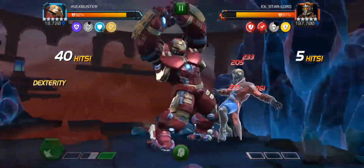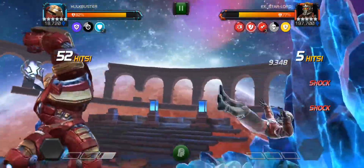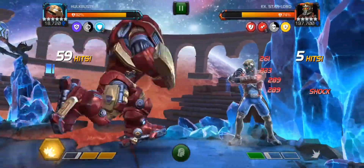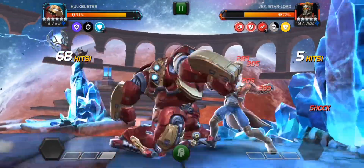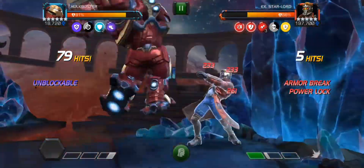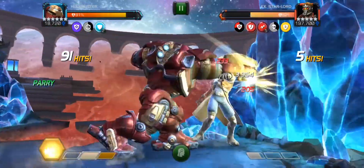With each shock debuff your attack keeps increasing and decreasing as they expire. Hulkbuster hits pretty hard though — right there was a 28k heavy attack, some 15k medium crits, 7k light crits. The special 2 hits hard too: first hit crit for 20k and a 25k heavy attack. He hits like a truck once you get going — not a pillow like Maw with basic attacks.